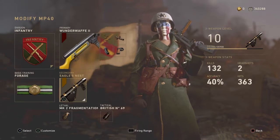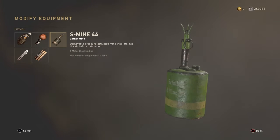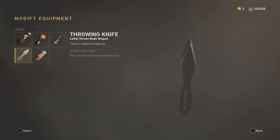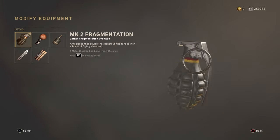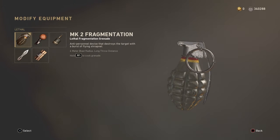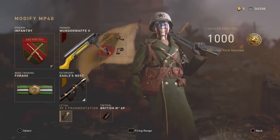I run a grenade and a stun grenade. You can run a sticky grenade, a bouncing betty, or even a satchel charge if you want. I don't really know what your play style is — I like to go for cross-map, or if someone's camping in a building, I try to use a grenade to push them out or just kill them while they're inside. But that's going to be it for this class setup.